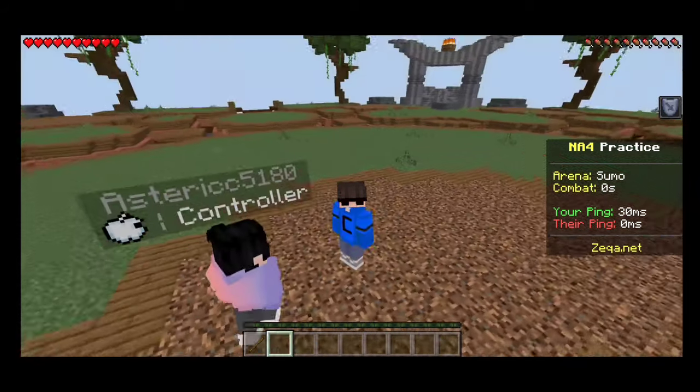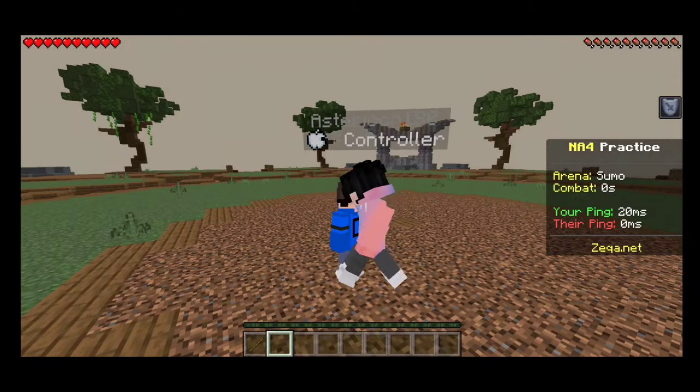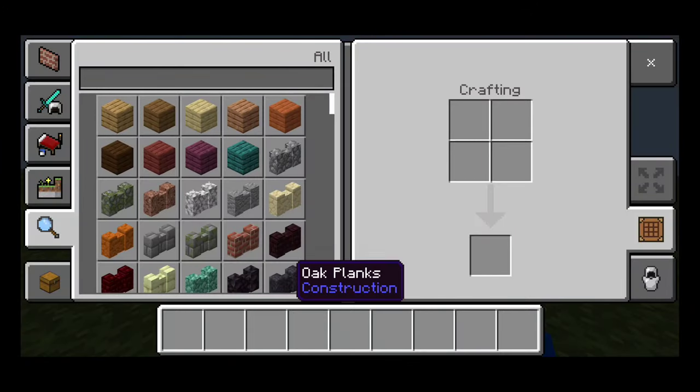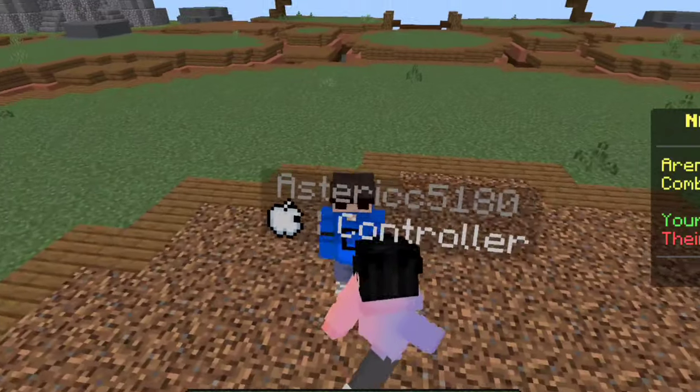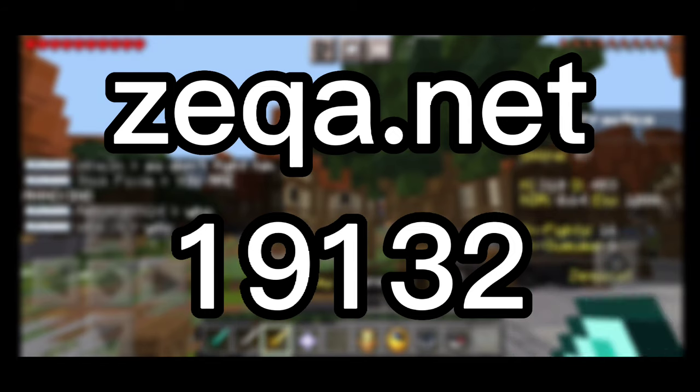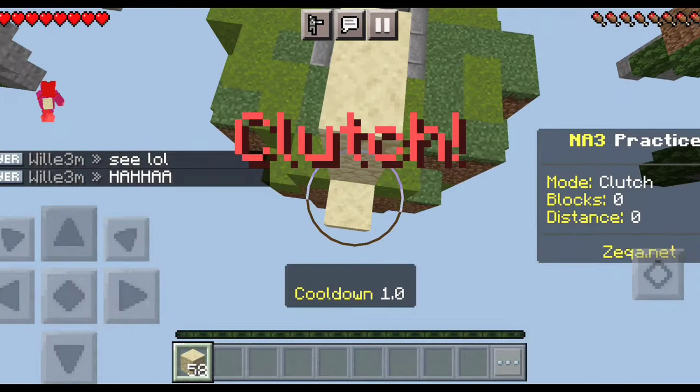There are two types of clutching: block clutching and pearl clutching. To do pearl clutching, create a flat world, build walls, and then start practicing pearl clutching. To block clutch, go to Zekwa — here's the IP — then go to Golden Swords, select block clutch, and you can now block clutch.